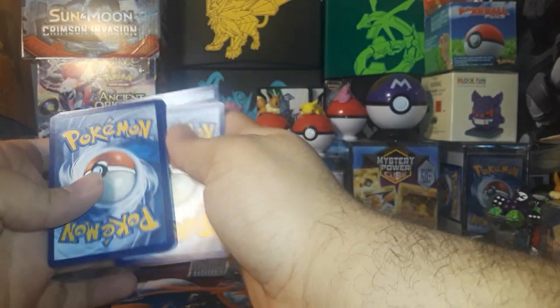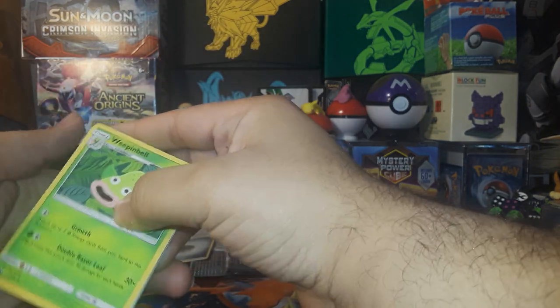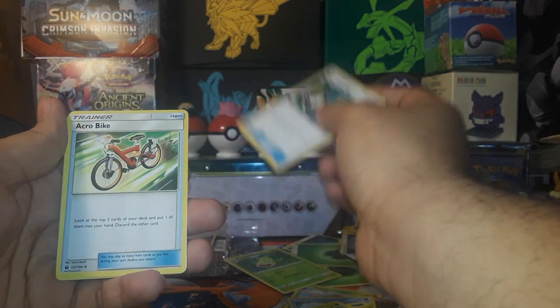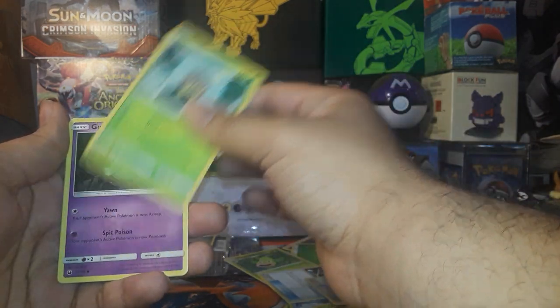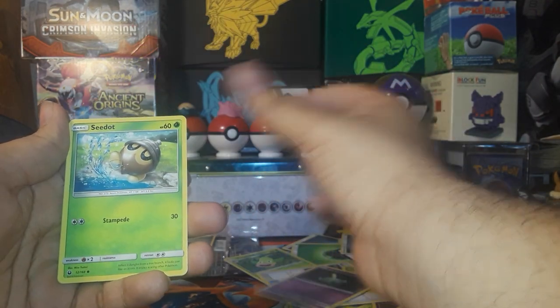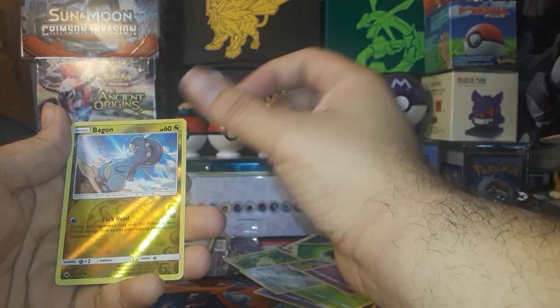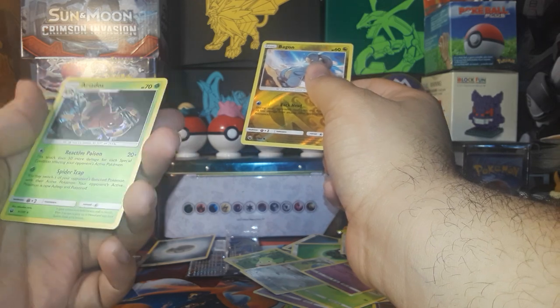We've got something good here finally — one, two, three. All right, we've got Weepinbell, Super Scoop Up, Arco Bike, Seedot, Gulpin, Seedot again, Beldum, Shuppet, Bagon, and a Holo Ariados.